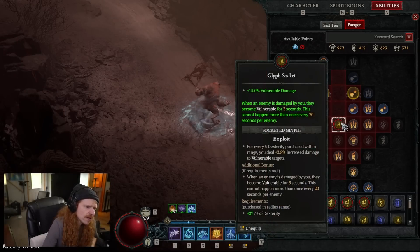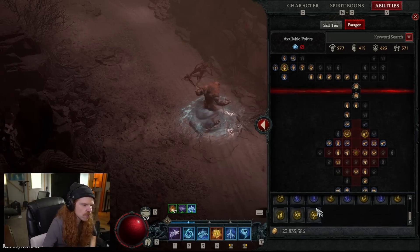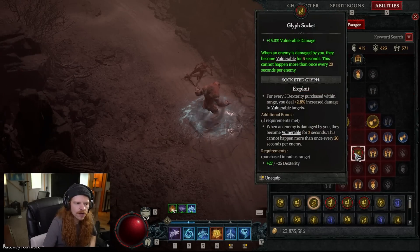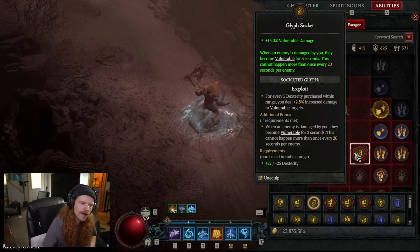In order to get the Exploit glyph, this is a glyph available for every class — not just druid. You just need to farm your glyphs. You can get these from Nightmare Sigils, mostly where I farm mine, and Tree of Whispers runs. Farm your glyphs until you get Exploit, and don't sleep on this one — you can increase your vulnerable percentage damage, which is its own modifier, and then get that guaranteed vulnerable proc which will work on every single move. So if I had to give you one simple tip to increase your damage no matter what class you're playing, this very easily would be it.